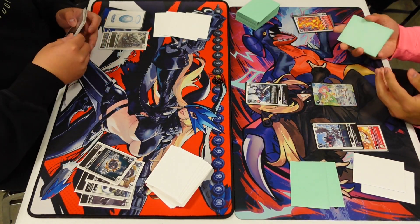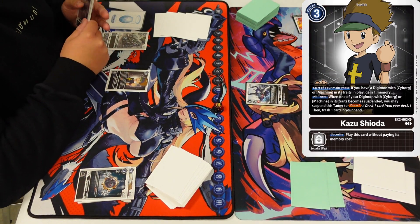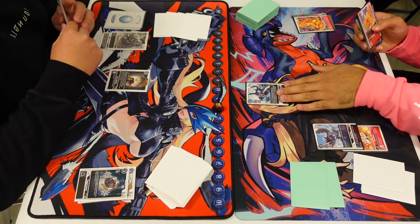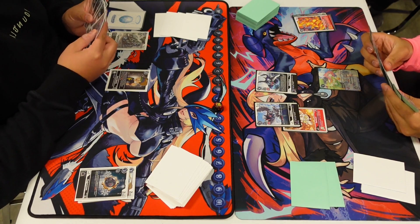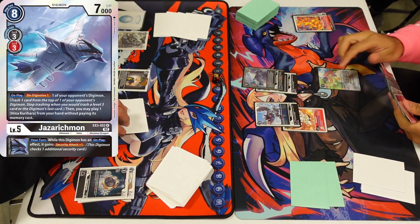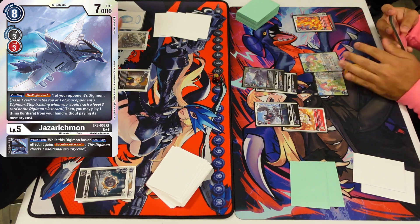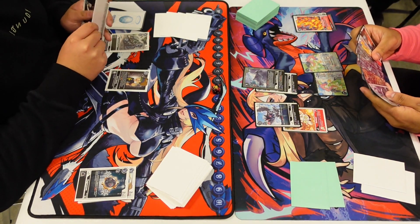The thing about the deck is it's really slow. I am getting rushed down and you need to commit a lot of memory. You need to set up Hina first and have at least a champion on field before you can start utilizing your on-plays, because before you play Hina you don't really get the ability to evolve and on-play at the same time.